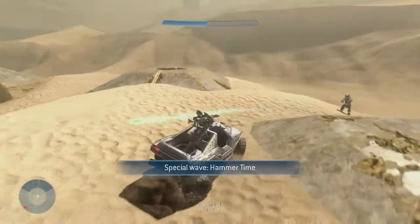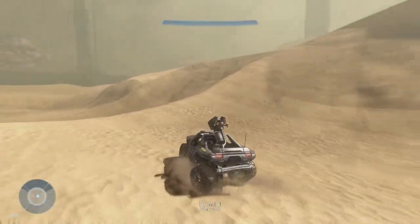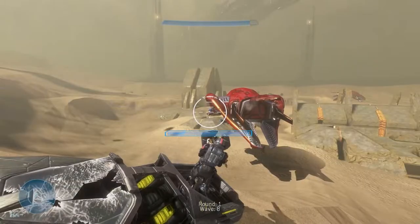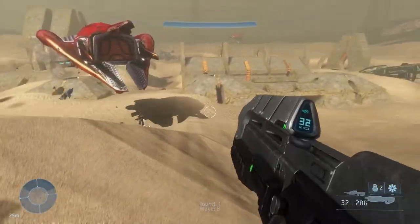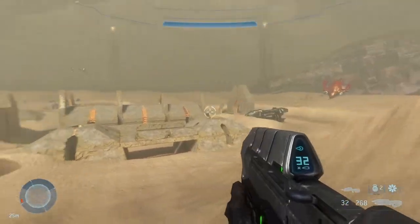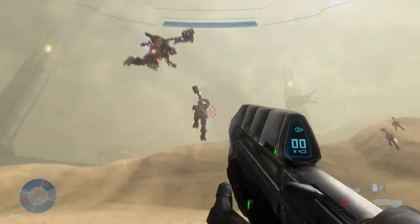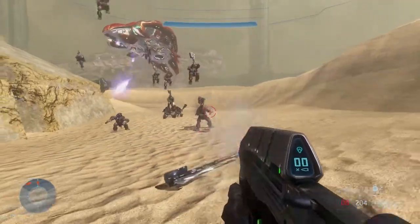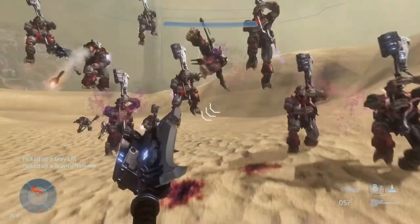It's the rocket hog from CE it seems like. Let me set up here and shoot - we gotta take out that gunner. Gunners are dangerous! Yo, we got freaking Brute Jumpers with gravity hammers! I need that gravity hammer - I need a weapon! Oh, there's a gravity hammer right here! Let's go!